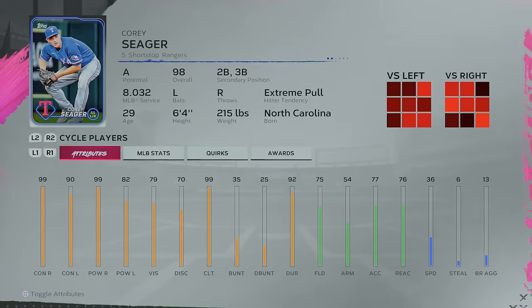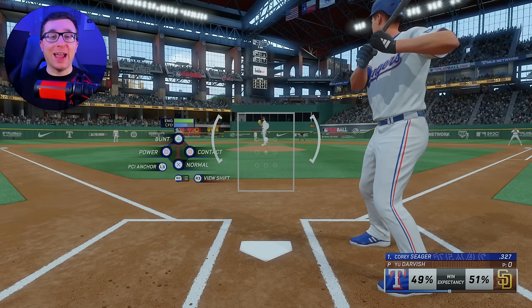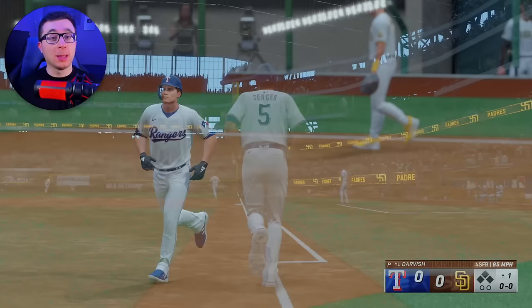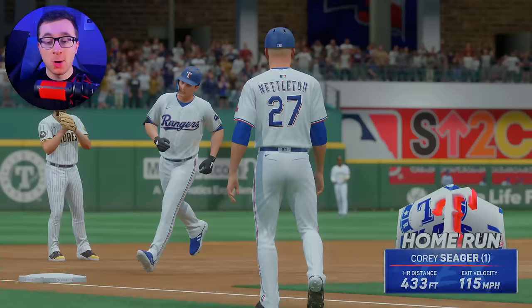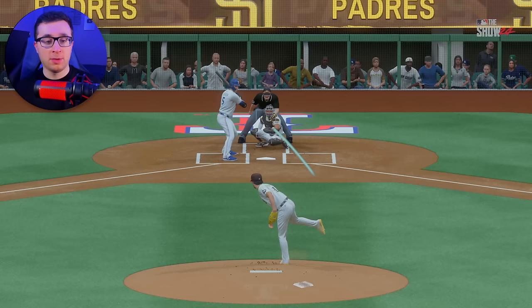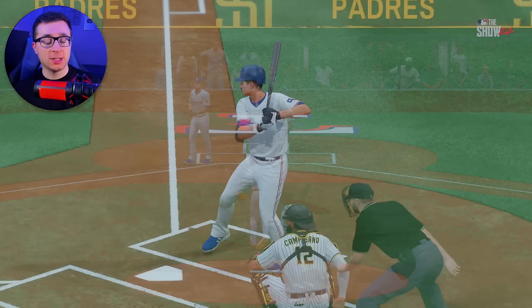We got last year's World Series MVP Corey Seager representing the letter S. If you'd have told any Rangers fan that after signing Seager and Semien, in two years you'd be a World Series champion and Seager would win World Series MVP and be one of the best players in baseball — Seager was obviously great with the Dodgers, but he's even better with the Rangers. Just a simple perfect, perfect for the World Series MVP. We'll see if the Rangers can repeat.